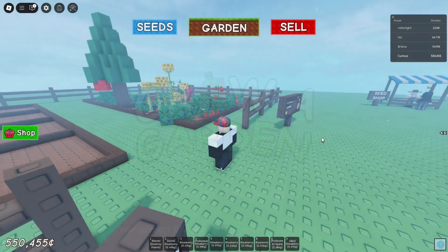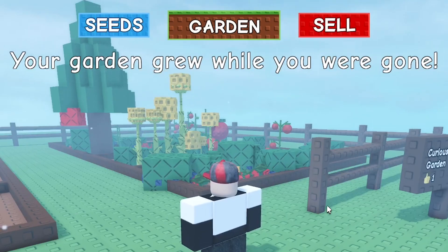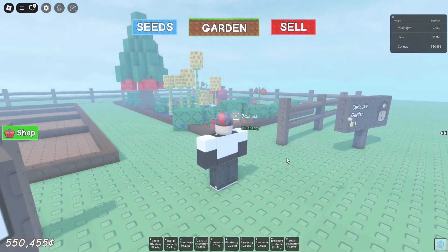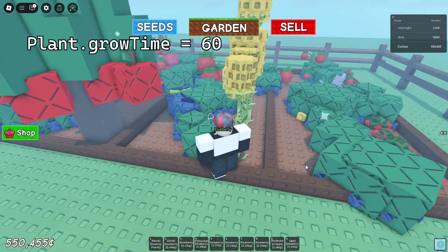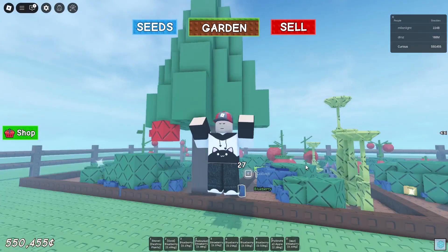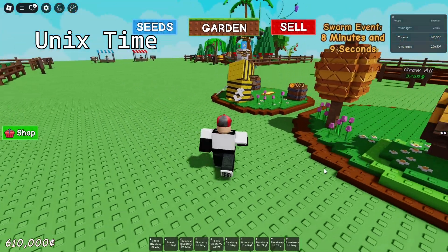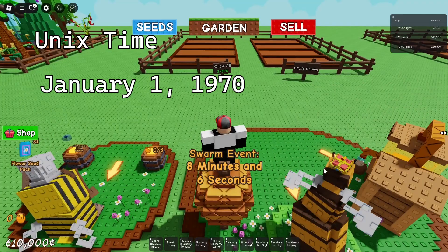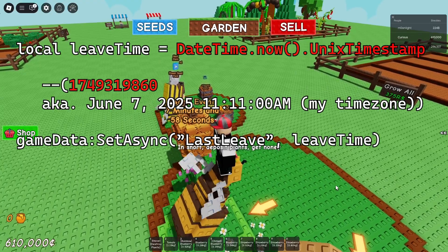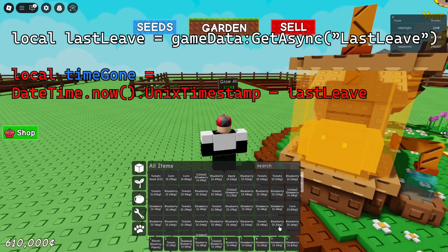Let's talk about the game's most prominent feature plastered all over every single piece of promotional material: your garden grows offline. How could this possibly work? The game obviously doesn't keep your garden loaded the entire time you're not in the game — that would be impossible. What actually happens is the game makes an educated guess based on the growth times defined in the plant's module scripts on how much your garden would have grown in the time you were gone. But how does the game know how long you were gone? Computers keep time using Unix time, which counts the number of seconds since January 1st, 1970 — the Unix epoch. So the game saves the Unix time when you leave using a data store, then takes the Unix time when you rejoin, takes the difference, and that's the number of seconds that have passed since you last left.